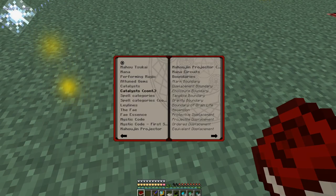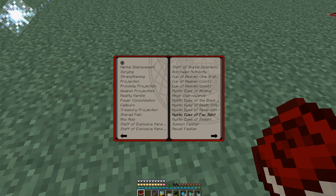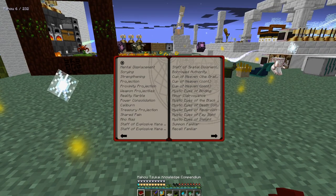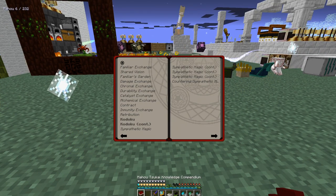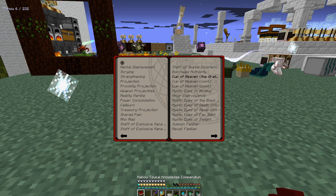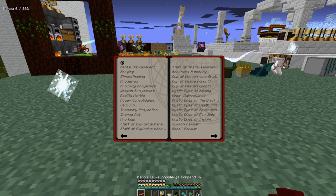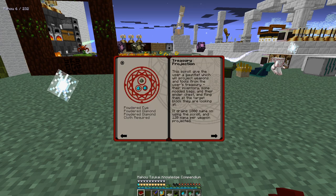Some of these spells are more like you're gonna use them with the Mystic Code. There is one I like a lot — the Cup of Amen — this one gives you a really good buff. There's also the Flare and the Sound of Layer, which is useful for summoners, but I'm not going to look into those much. Next I want to make is the Treasure Projection — two diamonds and one powered eye.